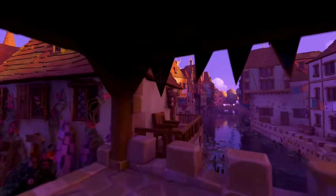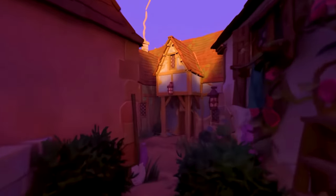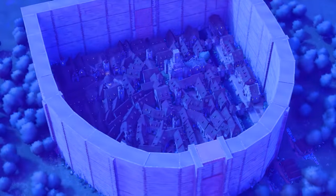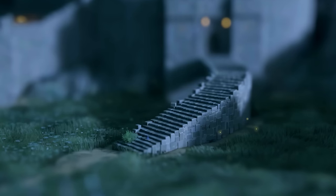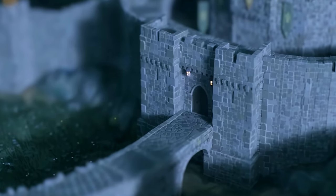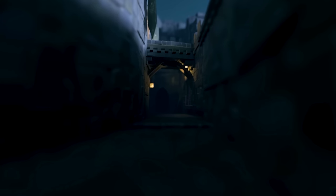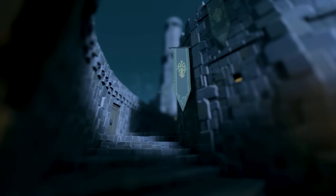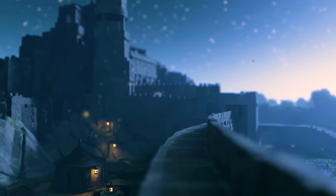What makes Tiny Glade special isn't just its simplicity, but the magic in its details. Every decision you make, every wall you place or path you draw, influences how the world responds and adjusts to fit your vision. Tiny Glade's mechanics adapt to you — place two windows closer together and they'll transform into a grand arched frame. Lay a path through a wall and the game creates a doorway just where you need it. These intuitive designs give the game a feeling of collaboration, as if Tiny Glade itself is invested in bringing your vision to life.